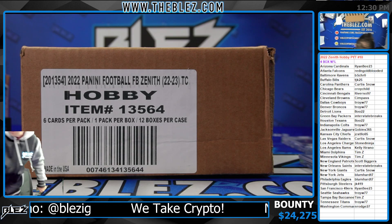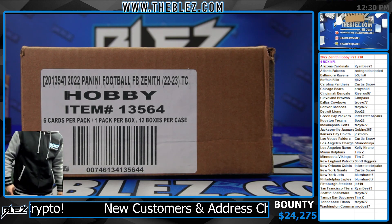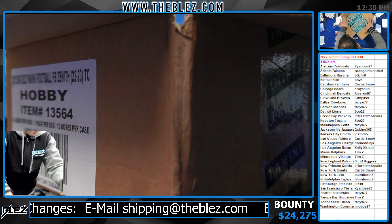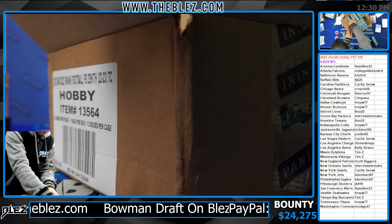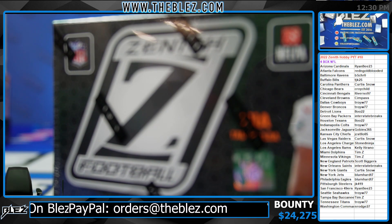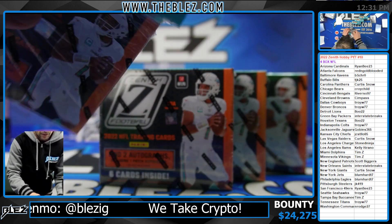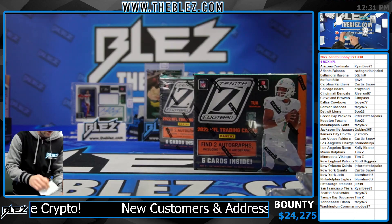Okay, we are full. Are these the right top loaders? I hope they are, they look right. Okay, Zenith 2022 Zenith Hobby, four box NFL, pick your team, number 10. More boxes. Maybe this will run — if this is really good, we'll run it back because it's great and cheap. If not, we'll go to Spectra. So you're either going to see Spectra NFL Hobby next or another one of these, depending on how it is.